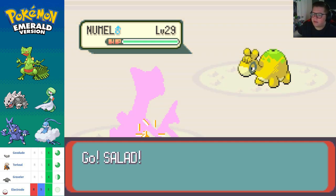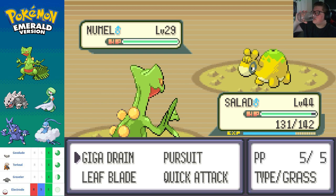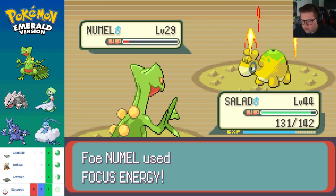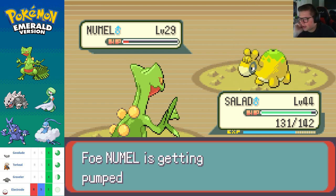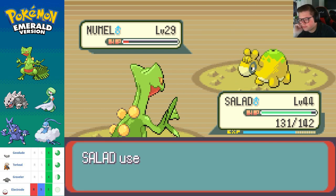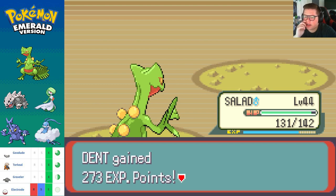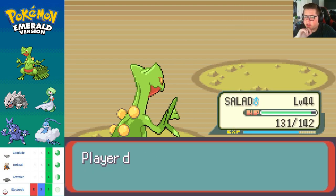Technically not a good typing, but let's Quick Attack twice. He used Focus Energy — that's perfect, please do that again, I appreciate that. I really need to get Salad a better move, like a better physical move. Up to level 38!